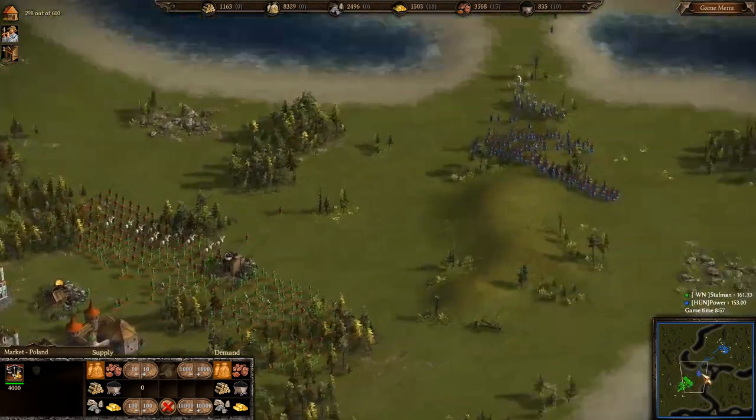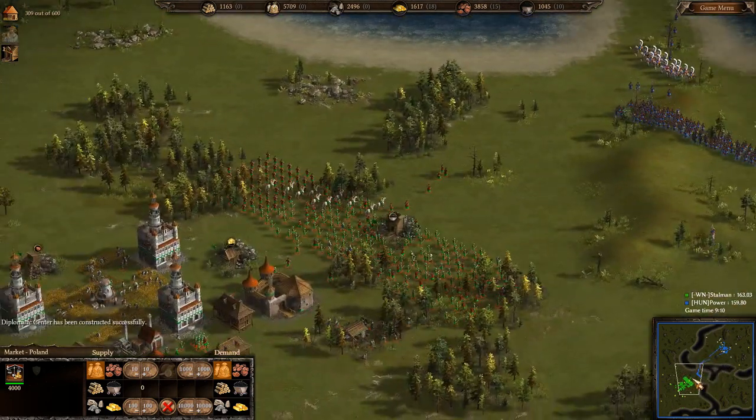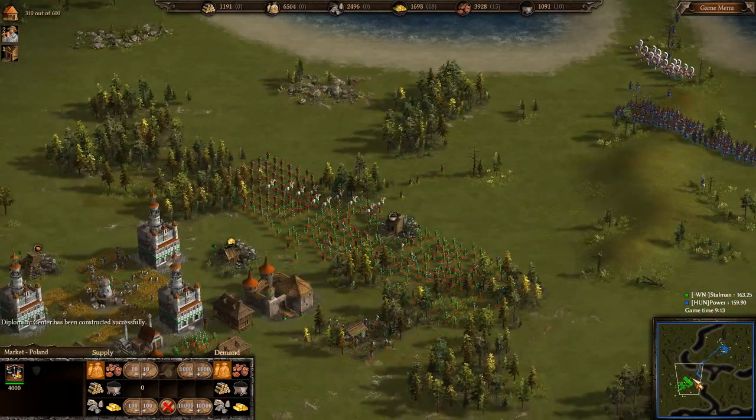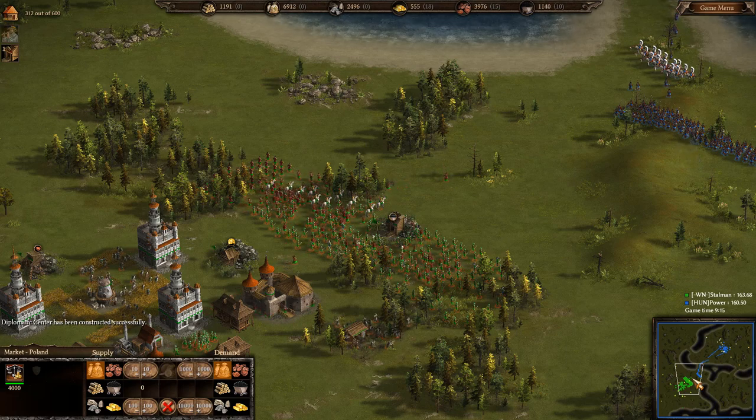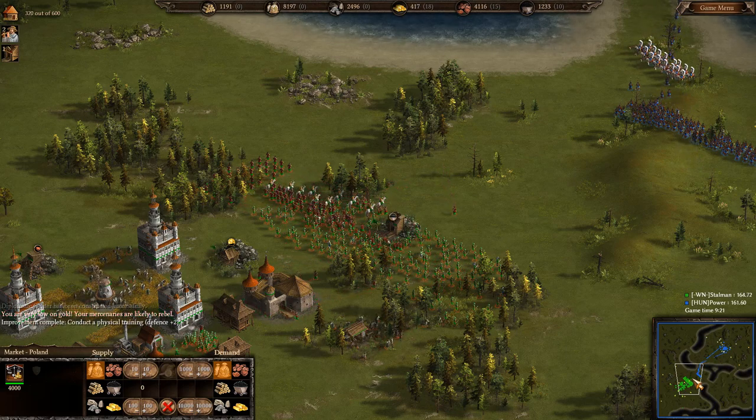I always felt like the diplomatic center is one of the slowest buildings to build, apart from the academy which is even slower. For some reason Starman is holding very much back, probably because he doesn't have his fire rates yet - and no, he doesn't.